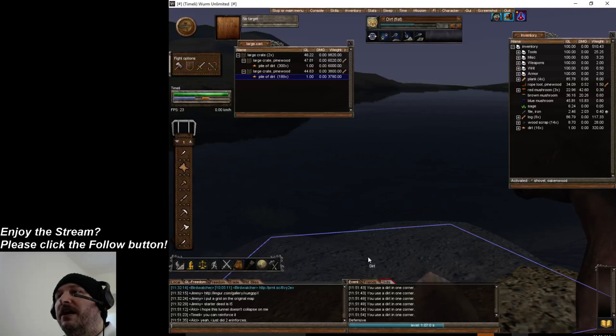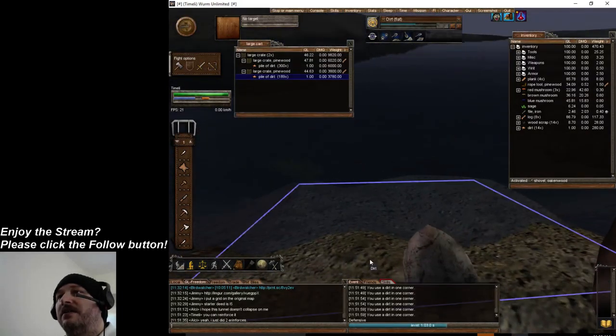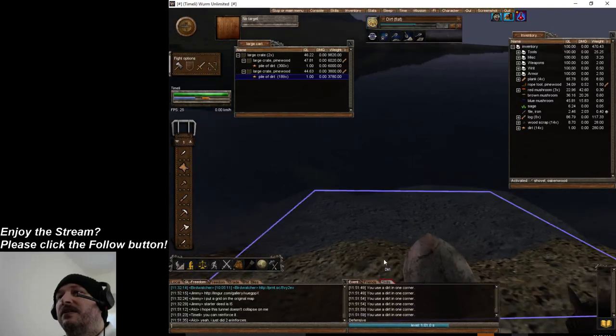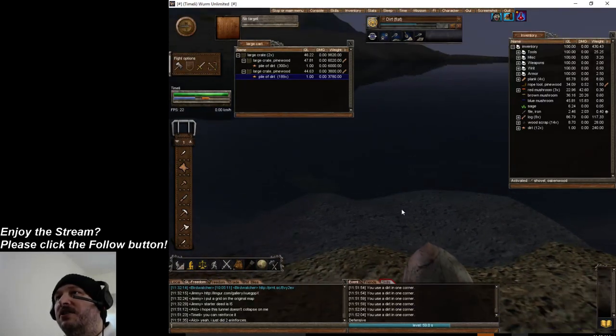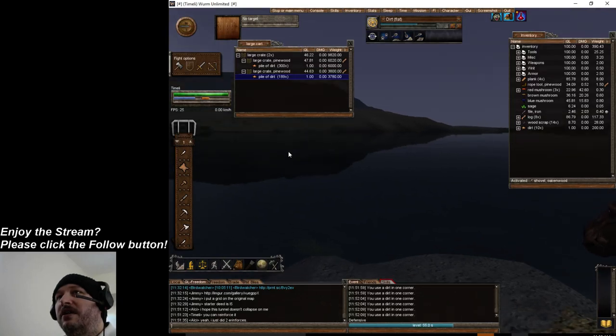To show you how to build a dock off of a regular area, just find an area you want to dock and start leveling straight out into the water and you'll have a dock in no time. I have dolphins right outside my deed — it's beautiful.